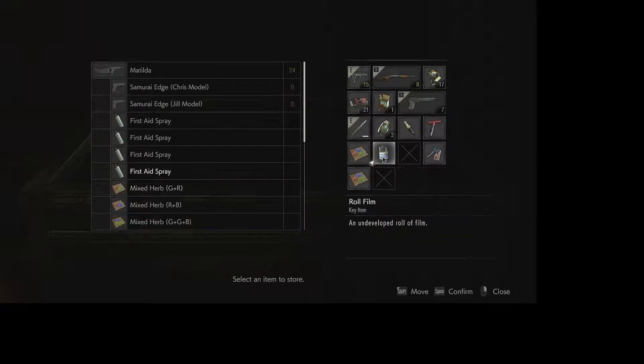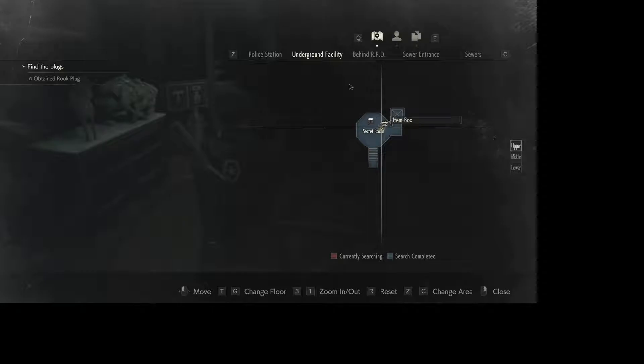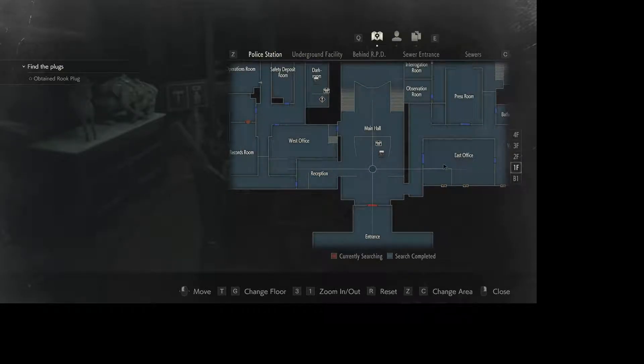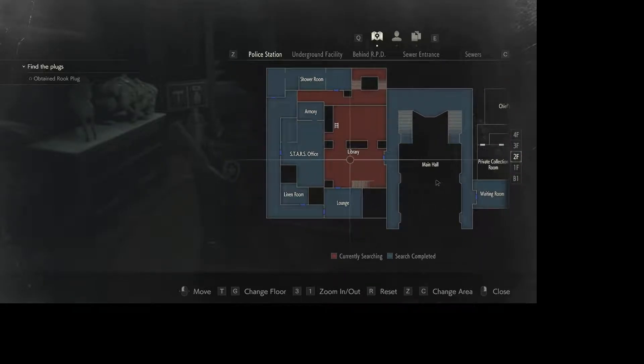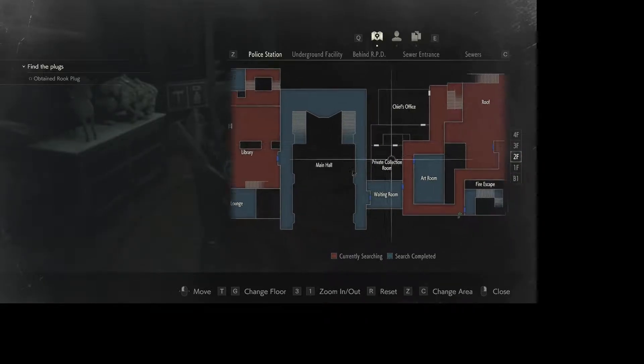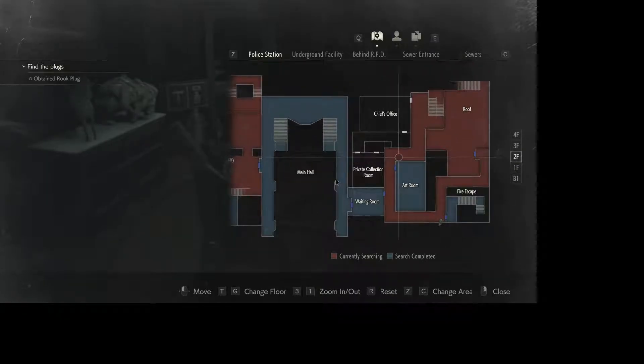Where's that roll of film? Give me the roll of film. Police station - what else was there to search? There's nothing here. Second floor. The library still has some stuff in it. So does the roof - the roof has that, so I ain't worried about that.